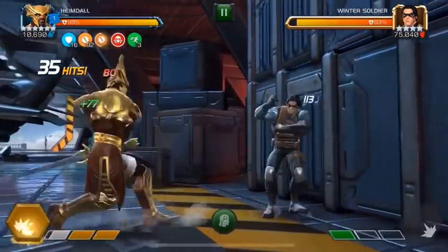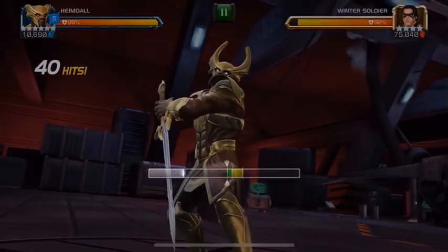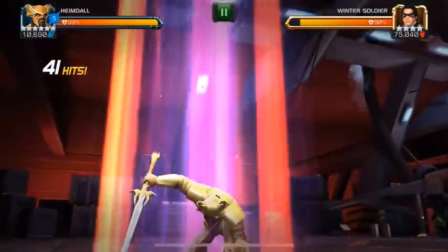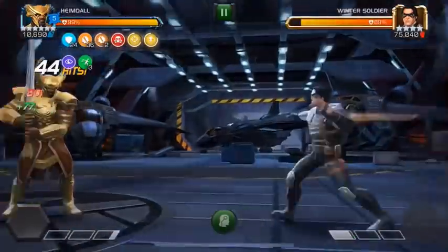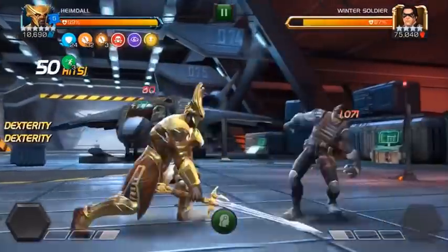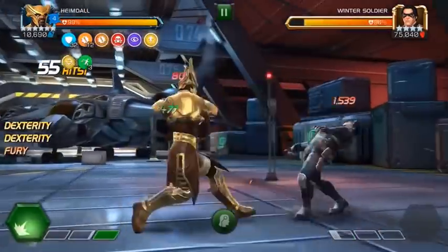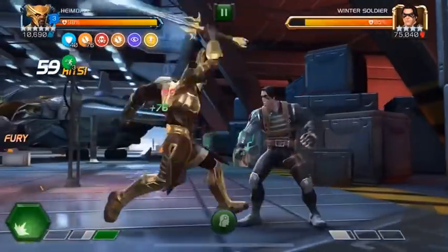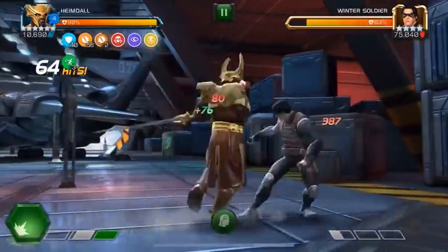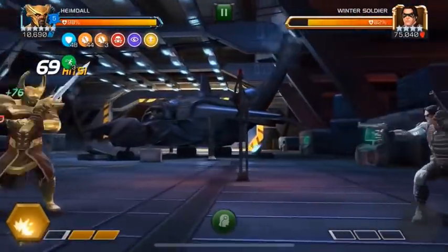Beside his base synergy of cheating death, he also offers three extremely useful synergies. He can help you recover your health every fight with Loki, Thor Ragnarok, or OG Thor, which is really useful in situations where you're running high risk, high reward champions like Nick Fury or The Thing. Then we have a synergy with Angela or Hela that can grant you a permanent fury buff, which has been shining immensely against stuff like Caustic Temper where you deal 90% less damage unless you have an active fury buff — plus it's a nice damage increase overall.